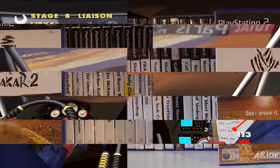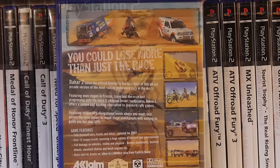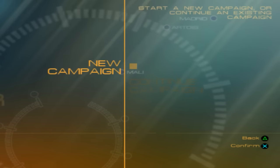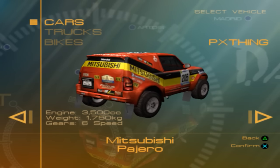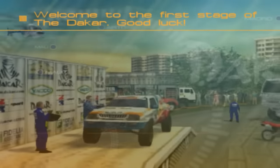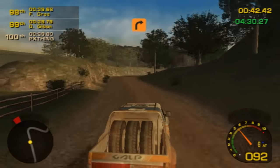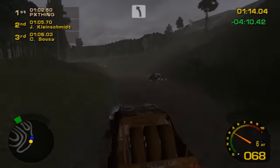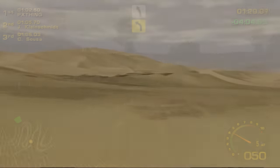Two years later, in 2003, Acclaim decided to develop in-house and release another Dakar game. This sequel, named Dakar 2 — also subtitled as 'The World's Ultimate Rally' in certain places of the globe — was a huge step up from its older brother. It has pretty nice graphics and music, but sound effects could be better. Another not-so-good feature is the fact that in one stage our co-driver is a girl, and on another she changes her voice and sounds like a man. Isn't this kind of weird?